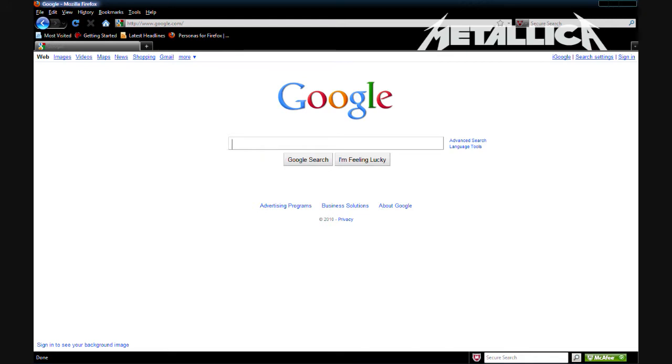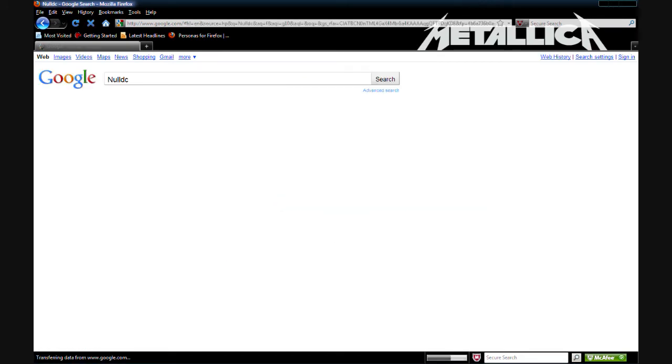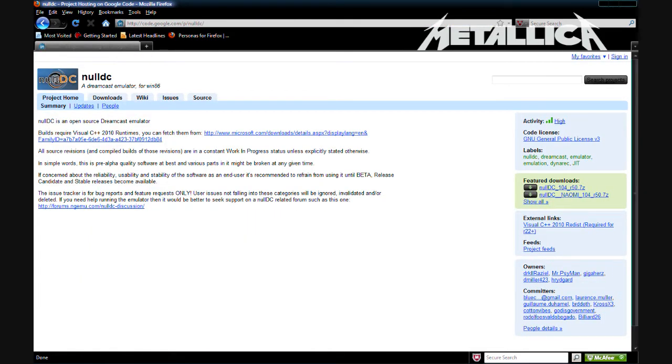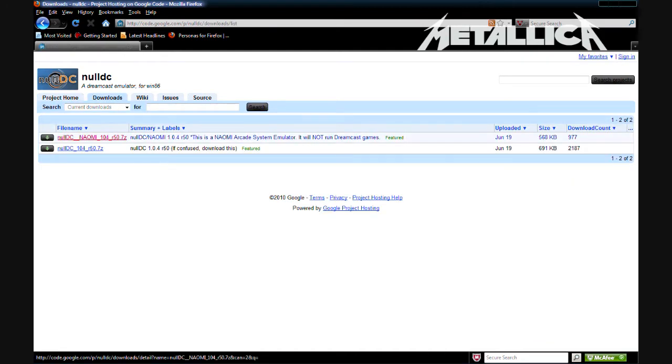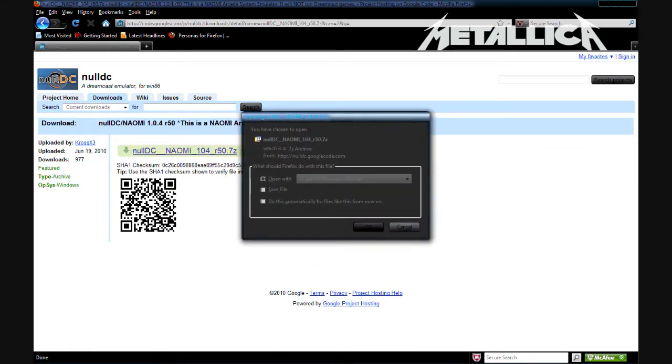Go to your internet browser — I'm using Firefox for this one — and go to NLDC. This will be in the description. Go to Downloads, and it'll say NLDC Naomi104R50Z7. You might need 7-Zip, but I already have it.